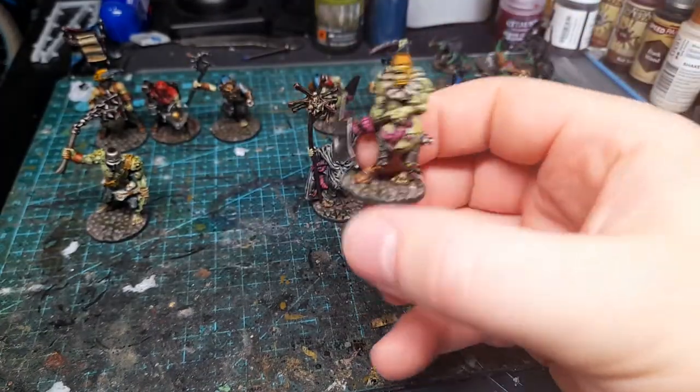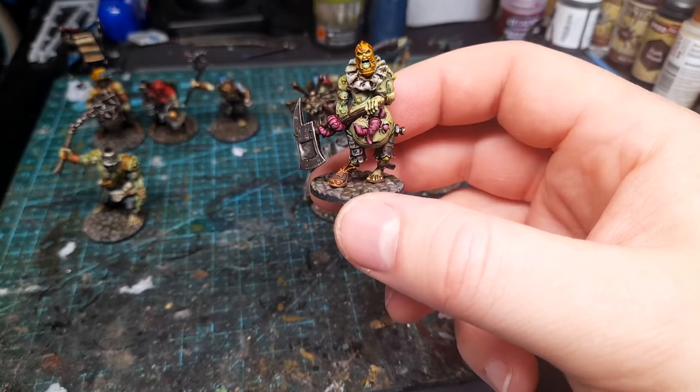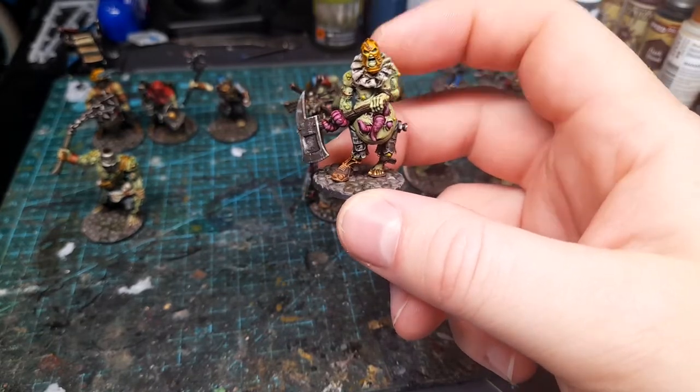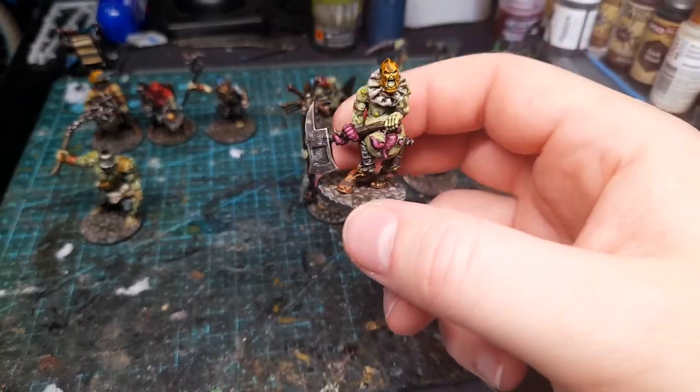Next we have the first of our two Brutes. The base model for this was a Galapox Infected from the Rogue Trader box set, and then it's a head swap with a Necromunda Kordor head, and then green stuff for the sort of theatrical frills around the top.